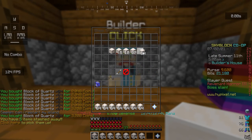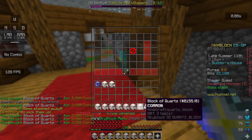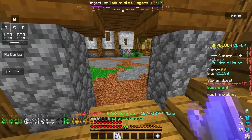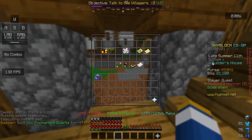What you do is buy quartz blocks and then turn them into enchanted quartz. Selling it to the bazaar will be a 7 to 13 thousand coin profit per craft, and you can do the craft 40 times. After that, literally just repeat until you hit the buy cap.